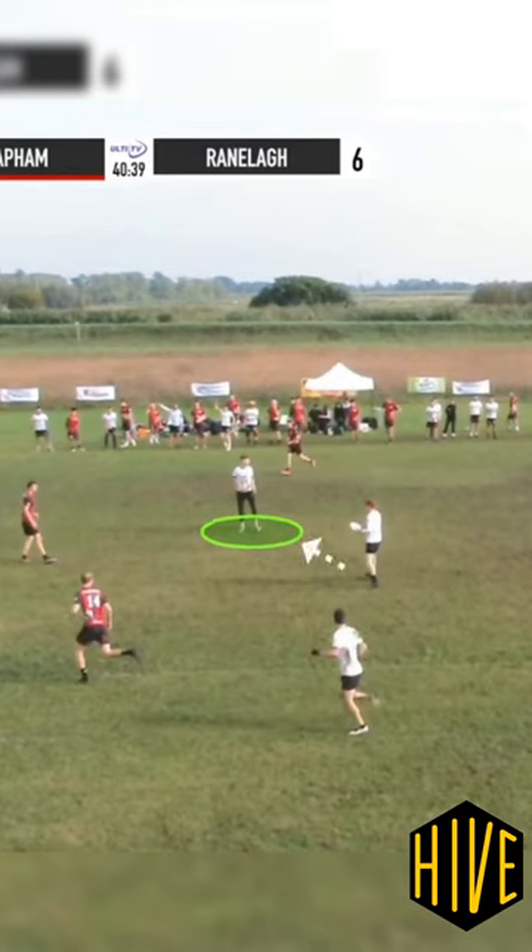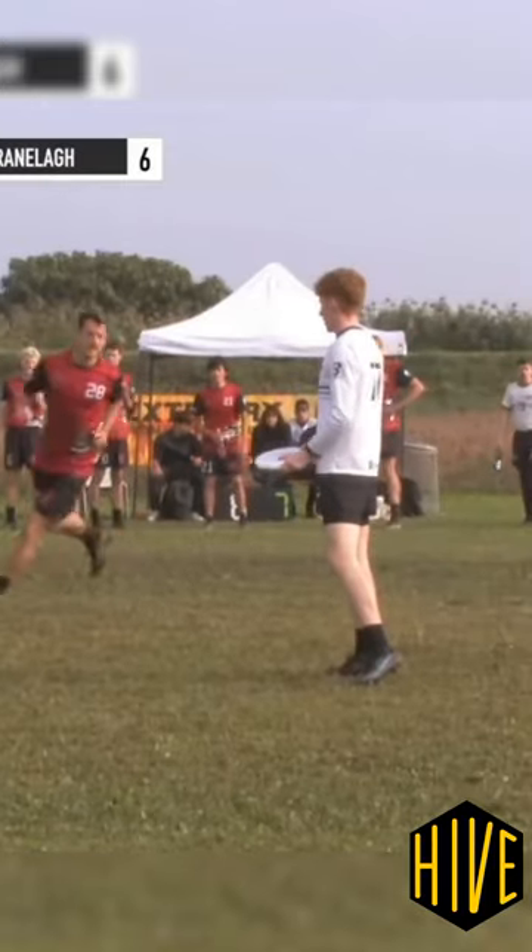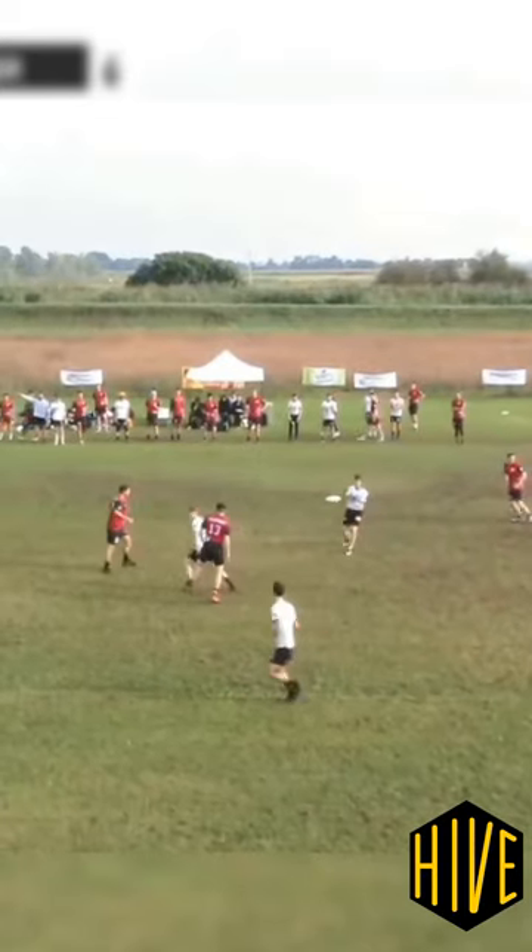The guy is right in front of him. If he got the disc moving at this point, they would have a huge advantage attacking moving forward. Instead he just kind of fakes and looks around and then kind of shrugs and takes this backwards pass.